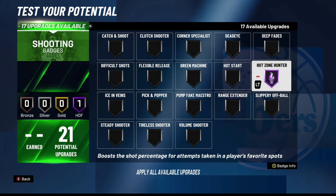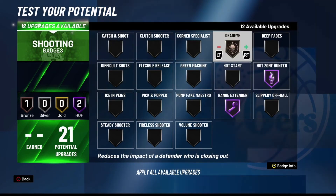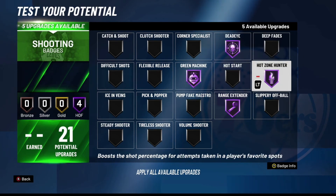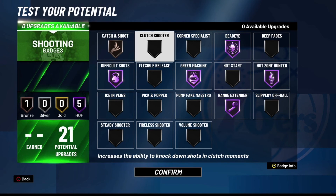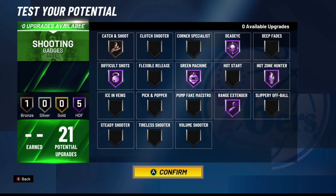For shooting we're going with Hot Zone Hunter — that's one of the most OP shooting badges in the game, probably the best right next to Center. You have to have that. You know Jamal Murray shoots from anywhere. Then Deadeye, which you need when you're shooting off the dribble and pulling up in people's faces. Green Machine is also really important on this game. I'd also put Difficult Shots on Hall of Fame because Murray shoots a lot of mid-range fades. And for the last shooting upgrade, Catch and Shoot, because he'll often come off screens.